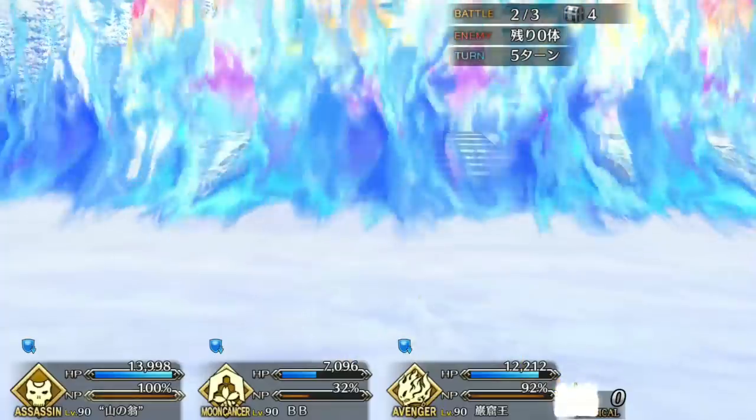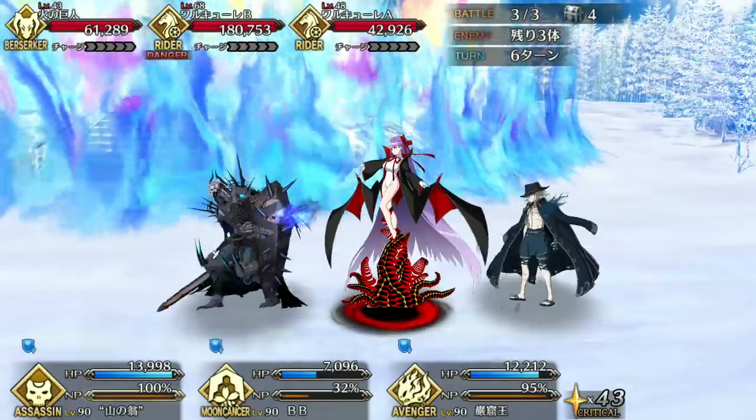King Hassan also packs his own version of mana burst with Evening Bell. On top of being a massive buff to his noble phantasm damage and buster damage, this skill also makes enemies twice as likely to die from instant death, which further compliments your noble phantasm.